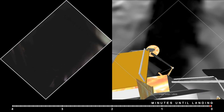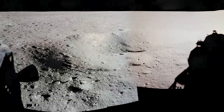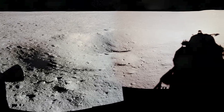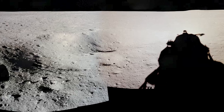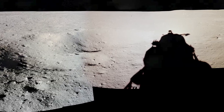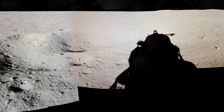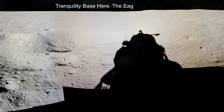Contact light. Engine stop. ACA at a descent, out of descent. Out of descent, control both. Auto descent. Engine command override off. Engine arm off. 413 is in. We copy you down, Eagle. Houston, Tranquility Base here. The Eagle has landed.